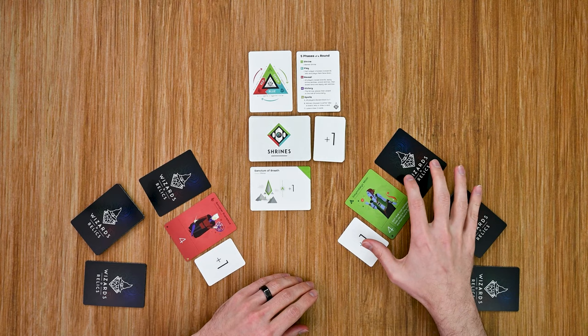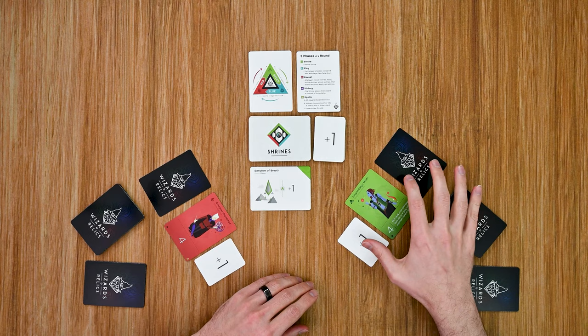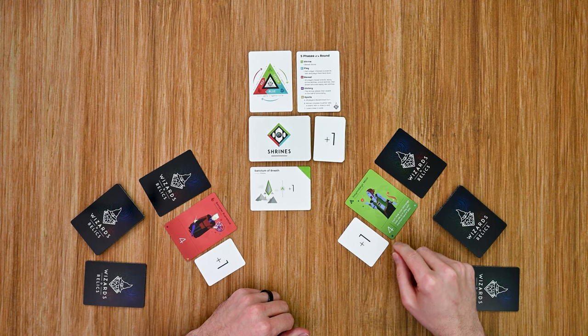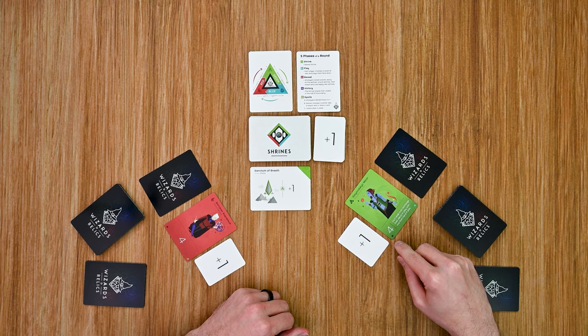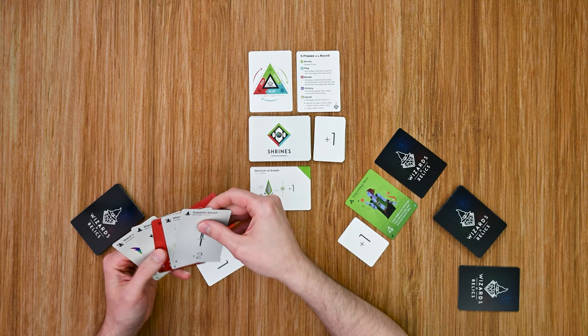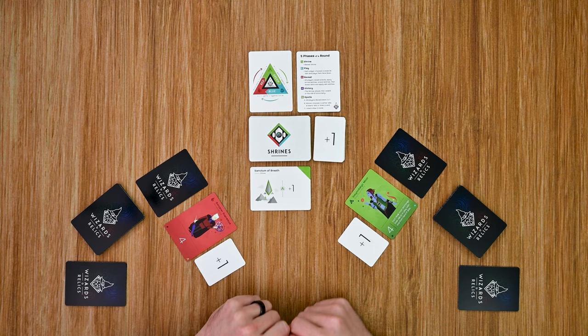Starting with the master wizard — which in the first round can be any player, and in subsequent rounds is always the player who won the previous round — you resolve the effects on his card first, then move clockwise. This wizard's ability says each rival must exchange their relic in play with one from their hand if able. So this player takes his relic back and chooses another — since the players are pretty much tied, he plays the Superior Sword instead.